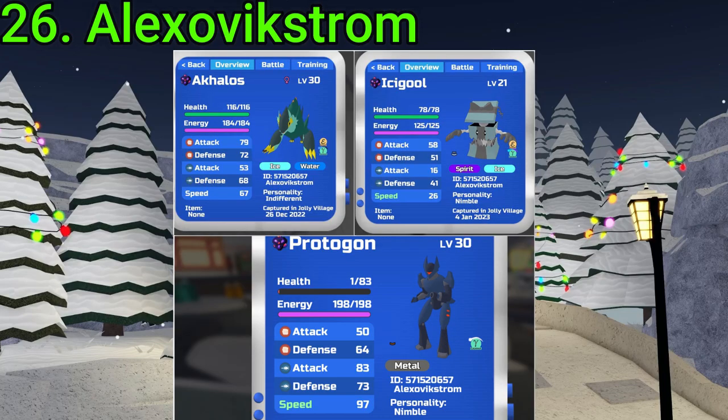26 goes to Alexovigstrom. They've gotten two Gamma Roamers, a Gamma Light Blue Icicle, a Gamma Akalos, a Gamma Proto — Pure Nimble, very nice — and then another Gamma Light Blue Icicle. All of them are very good finds. Very nice RNG, fam.